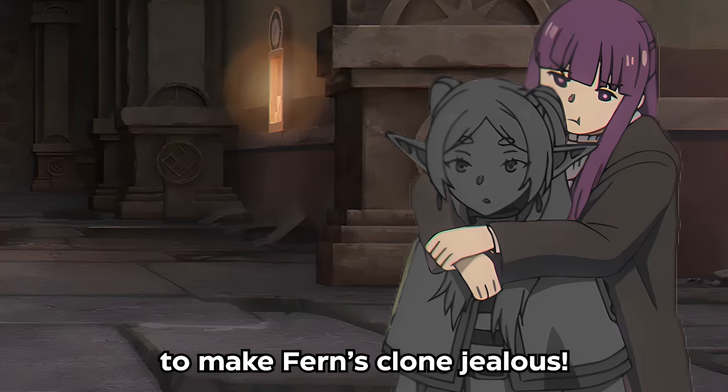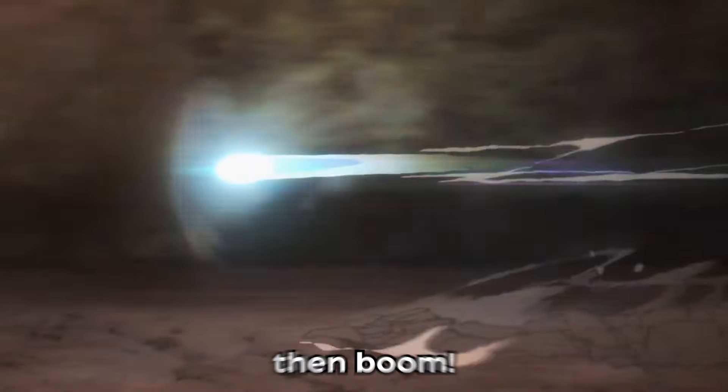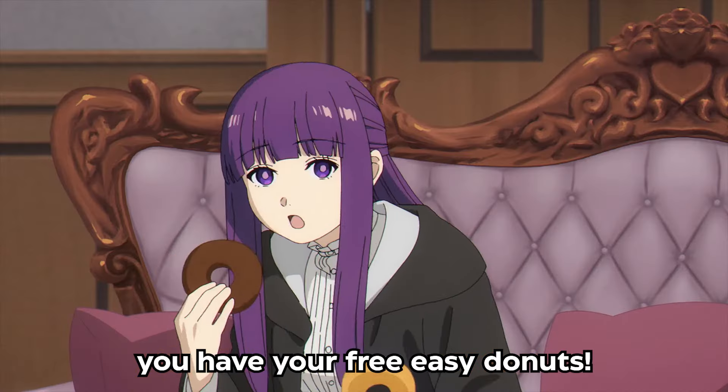The second one is to make Fern's clone jealous. Let them hug, cast Zoltrak faster than Mach 1, and boom — you have your free easy doughnuts.